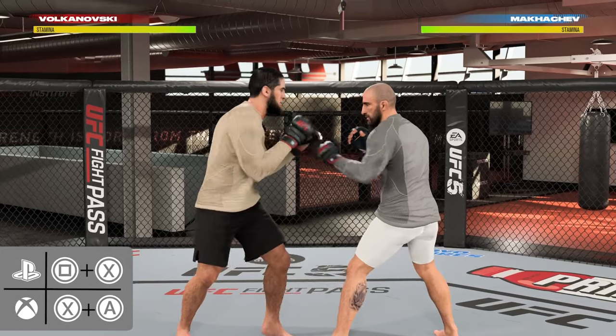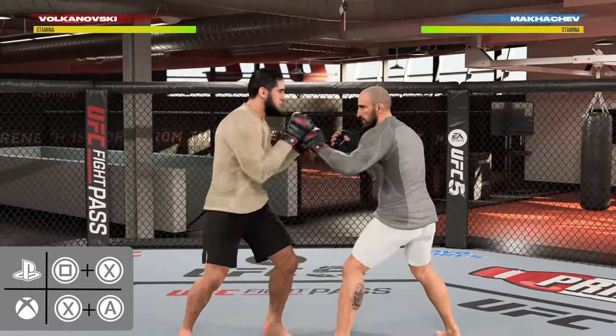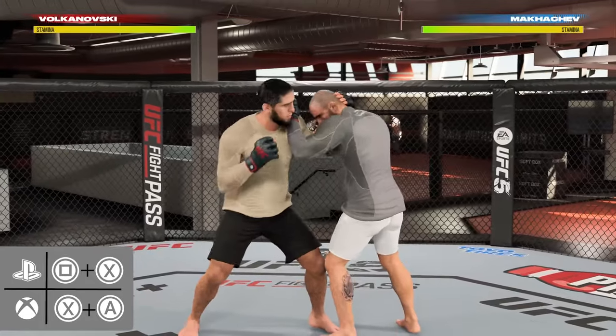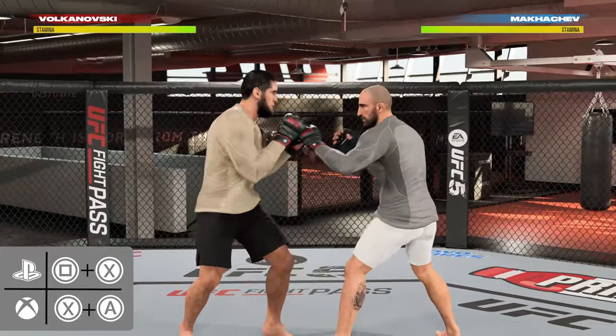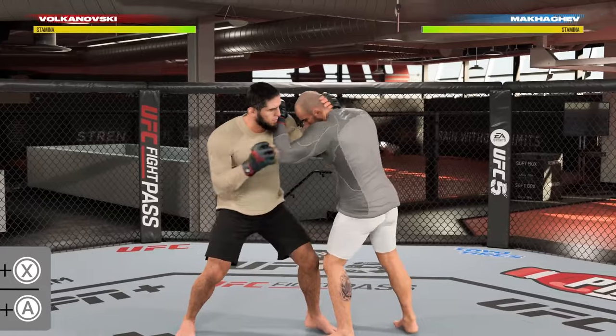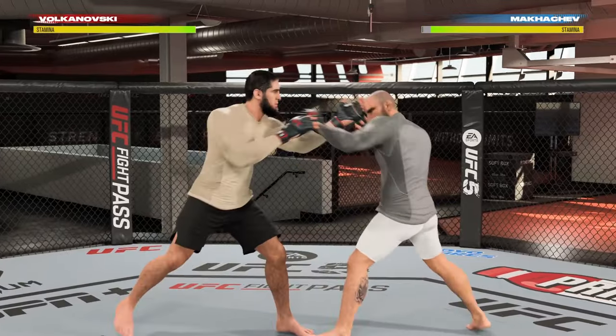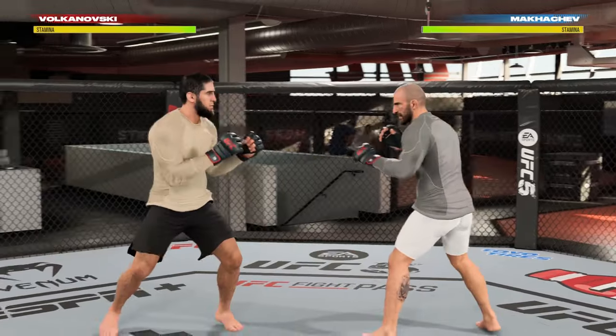The way to get into the basic single-collar clinch is by pressing square and X in orthodox, or triangle and circle when you're in southpaw. You have to be at really close range for this to work, so if you're trying to stop someone from putting you in the clinch, stay at range or use head movement to avoid the animation altogether. And when you're already in the clinch, whether you're the attacking or defending fighter, just use the left stick to walk away from your opponent to get out.